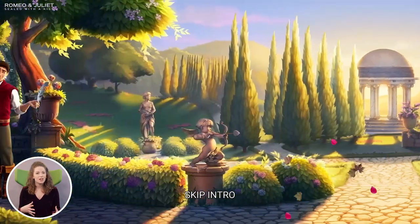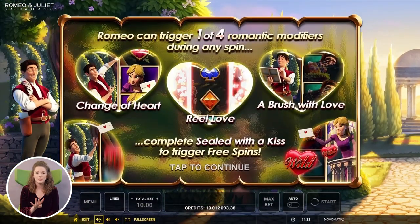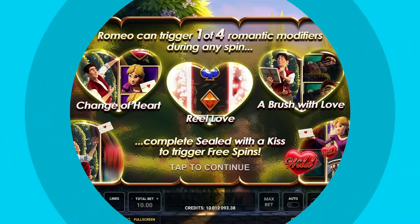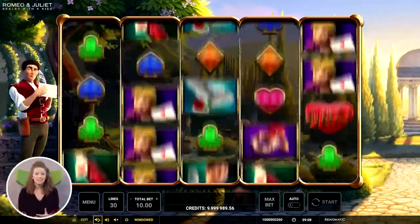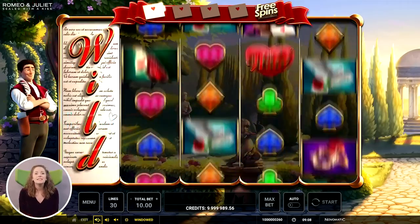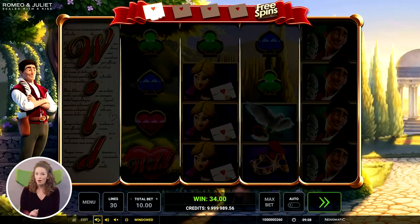During the base game, Romeo is in charge of the modifiers. In total, there are four modifiers, but the main aim of the game is to help our hopeless romantic deliver his love letter to Juliet in the Sealed with a Kiss feature and to trigger free spins. When Romeo begins writing his love letter, you can be sure that it's the start of something big. And if he seals that love letter with a kiss, you know you've triggered the best modifier of the game.